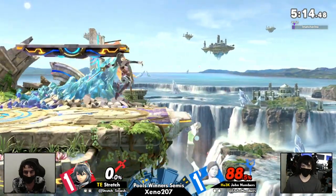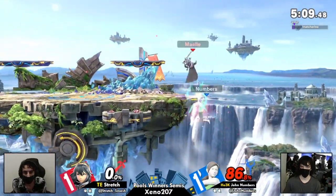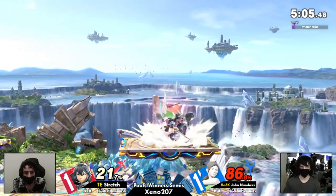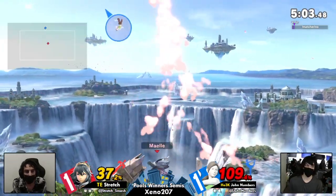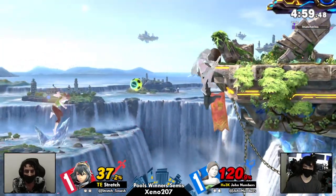Both with the neutral getup. See that Jon was losing the exchanges at the start of the stock simply because he went off stage with the charge again — which I mentioned earlier in the set — that could be one of Jon's weaknesses here that Stretch is exploiting really well right now.